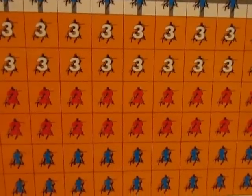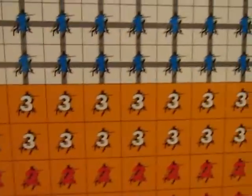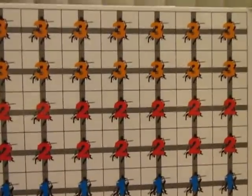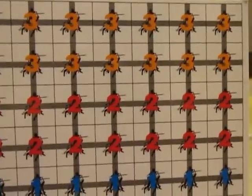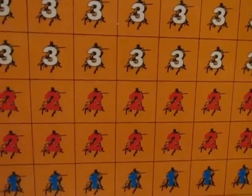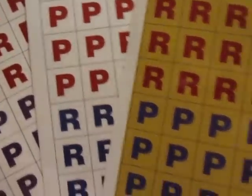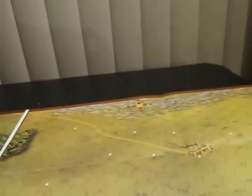These are basically the charge factor counters. Whenever a cavalry unit builds up a charge to attack somebody, you put one of these down for how many charge factors it's built up — you have to build one charge factor per hex. And these are basically disrupted and panicked markers. Cut those out — we've got those.